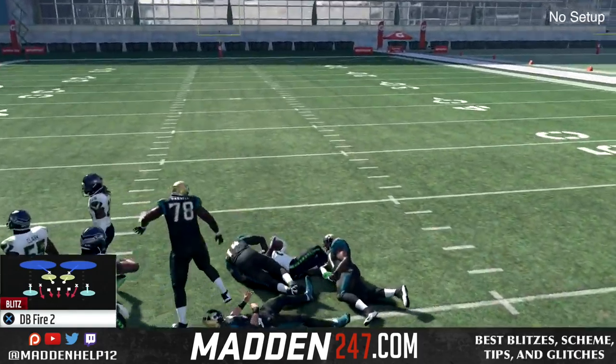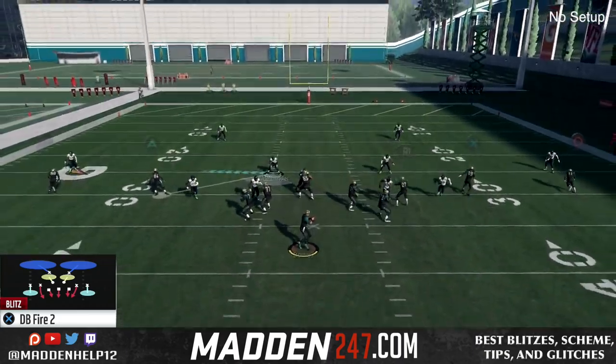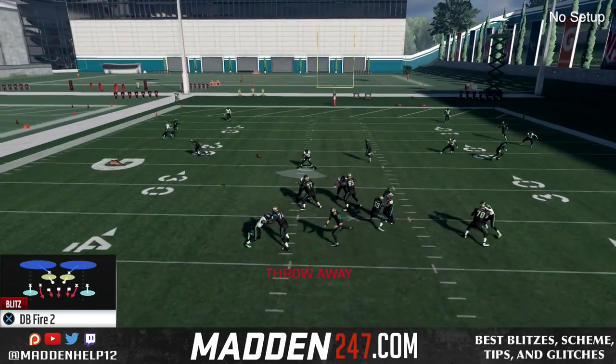What you see is this right here — it's a DBfire 2 and it actually requires no setup for this style. You can see we can get possible dual edge pressure. Now this is not 100%, it can get blocked with no setup if they slide and ID the mic — that will definitely pick up the blitz. But you see it's very consistent with no setup at all. You see there, it's blocked, like I said, it's not 100% going to come in every single time.